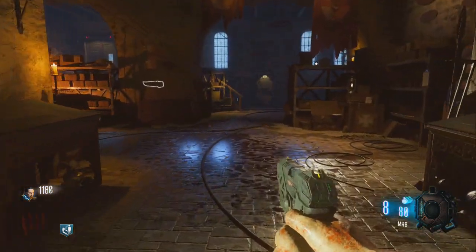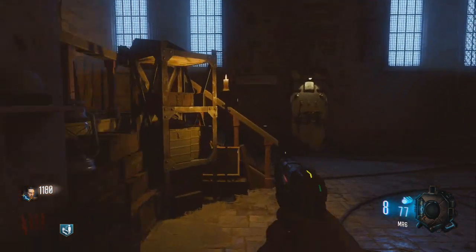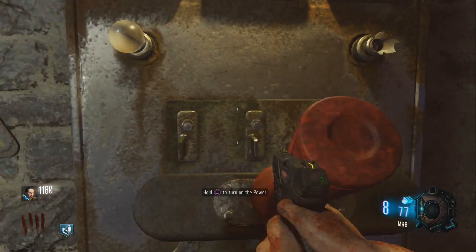Go through that door, take a right, and then run into this room. You're also going to see the bow knife is going to be on the wall right there. But if you just keep going straight to this back wall, there's the power.